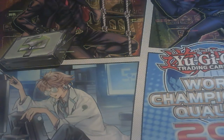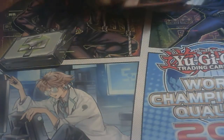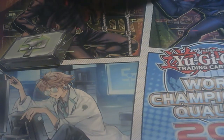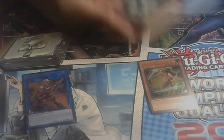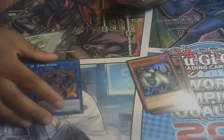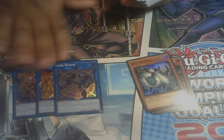Okay, so these are the foils that are in it. You have — I was using this in Geo Pro — Link Slayer, Decode Talker, Honeybot, and Link Spider. Pretty much the basics of all link summoning cards.